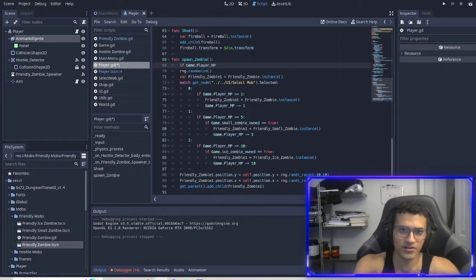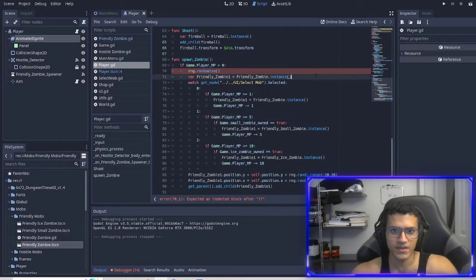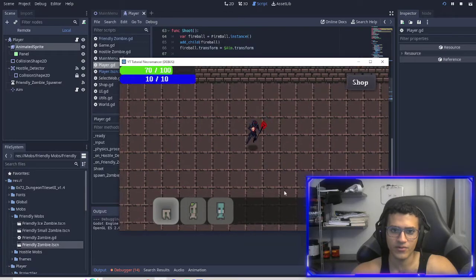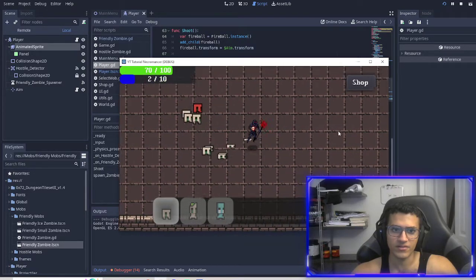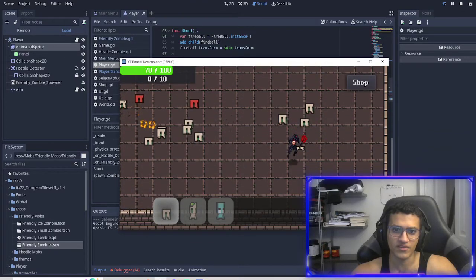We'll check if player MP is greater than zero. If it is, then we'll do all this. This will bring up a few issues, but for now this is fine, this will work. Now whenever I play, I spawn stuff — costs one mana every time — but that is it. I can only spawn up to like ten.